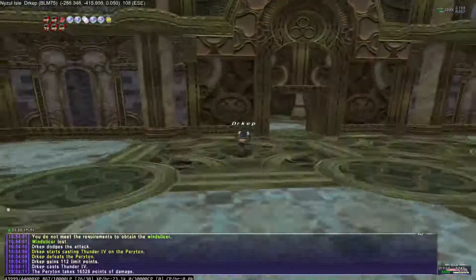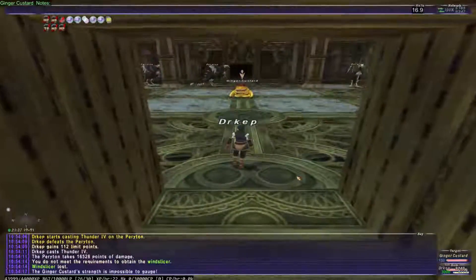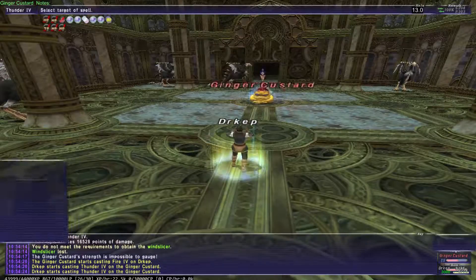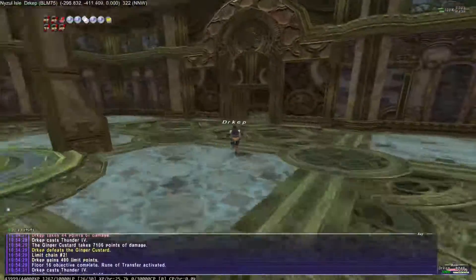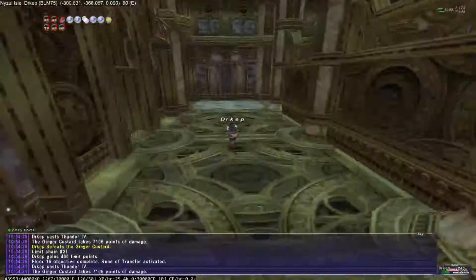I have to go find where it spawns on this floor, and it spawns a random enemy leader. In this case, the Ginger Custard spawned, so I'll kill it real quick. And I should be able to teleport to the next floor. I get my message: objective complete.